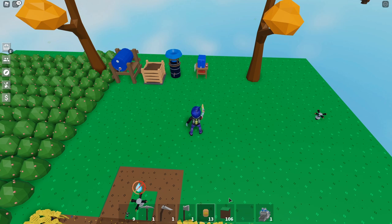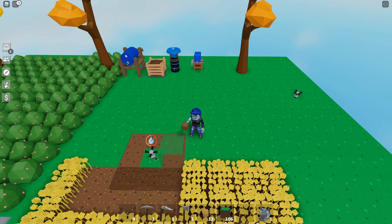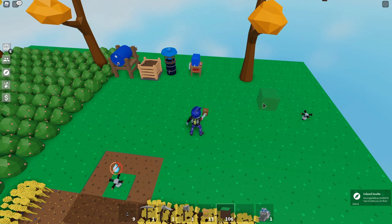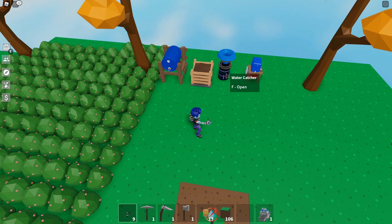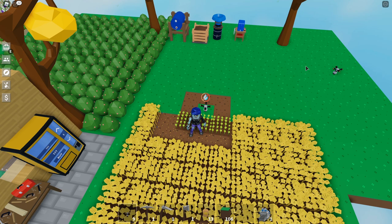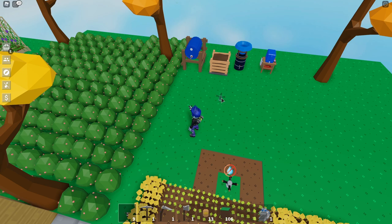Let me show you the range. Counting out — 1, 2, 3, 4, 5, 6, 7, 8, 9 — the range is absolutely huge. Look how far away they are. That's 9 blocks forward, 9 blocks backwards, 9 blocks this way, 9 blocks that way. That means one water catcher will feed water to sprinklers in this huge area all the way around — 9 blocks wide, 9 blocks forward. Say if we go 9 blocks in — 1, 2, 3, 4, 5, 6, 7, 8, 9 — you could put another sprinkler there and it would still reach it.